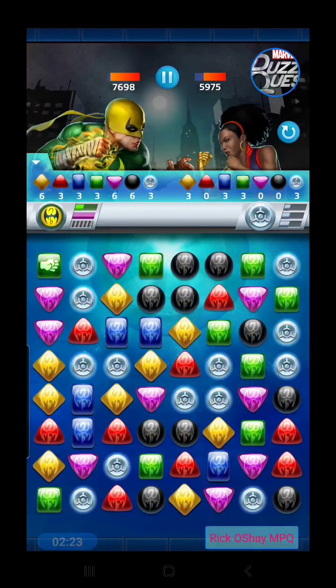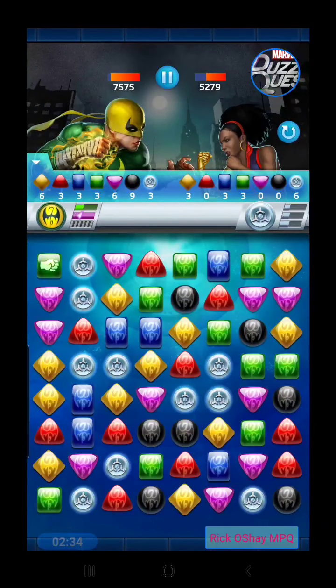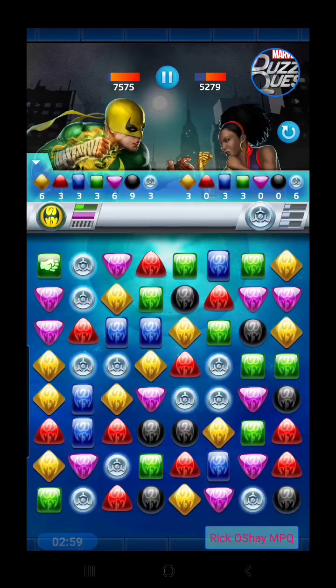She's building up toward her blue, and I'd like to get my green played if we can. Her green ability, Bionic Beatdown, is very much her strongest ability. It does a bunch of damage to the target and then offers the opportunity for a bunch of additional damage based on how many fortified tiles are on the board.